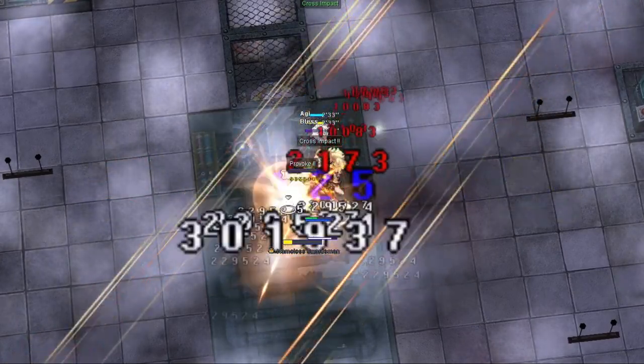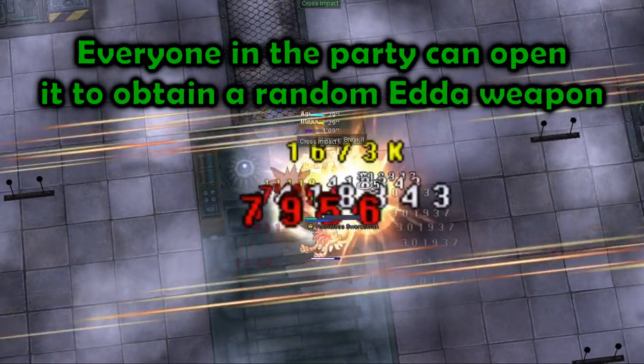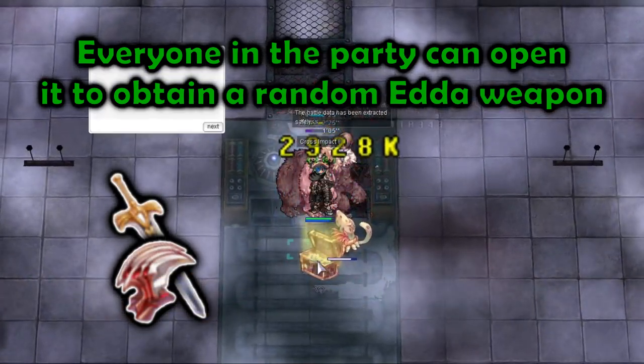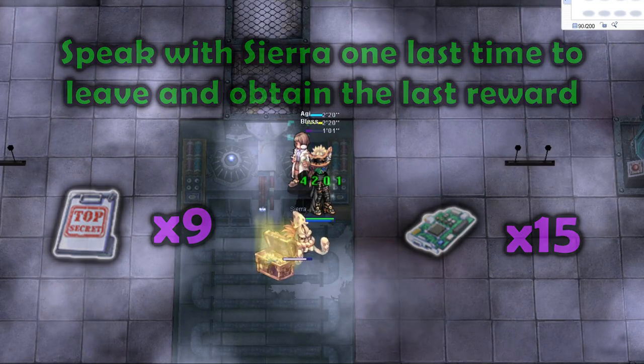After defeating the MVP, a treasure chest will spawn in the middle of the room. Everyone in the party can open it to receive a random ETA weapon. Then everyone can speak with Sierra one last time to receive 15 Biological Experiment Fragments and 9 Biological Research Documents.